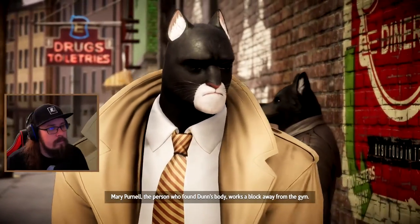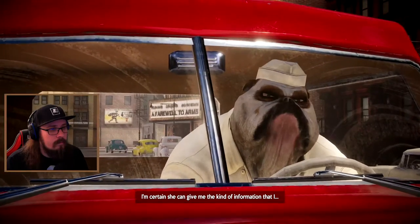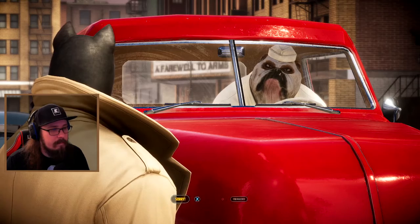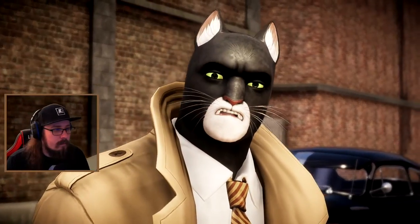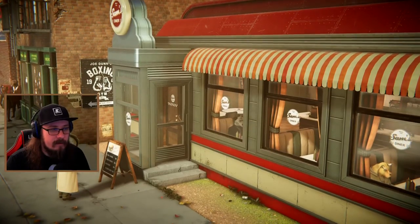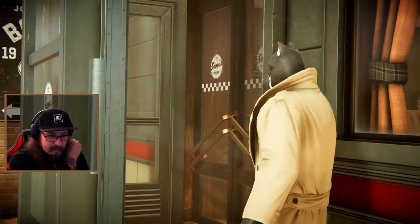Mary Purnell - the person who found Dunn's body - works a block away from the gym. I'm certain she can give me the kind of information that - hey, watch where you're going, you jerk! You looking for trouble, moron? Sorry. Oh that's rude. To be fair it was kind of Blacksad's fault - walking deep in his thoughts. Should I go back and explore the gym? I think that's something I really should do. Oh well, I guess it's a little late for that. You usually inspect the crime scene first.